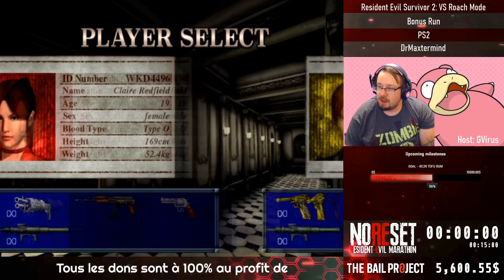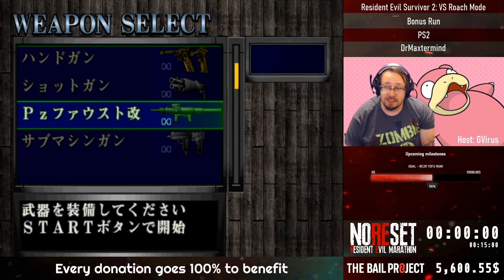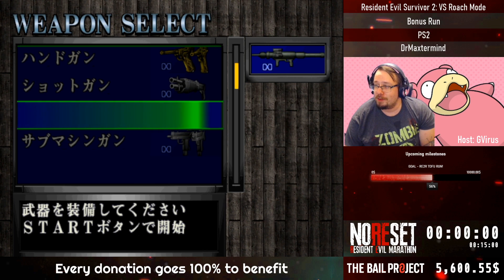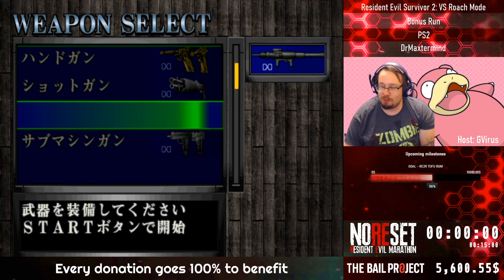In Roach mode you only get one weapon. So we're gonna go with my boy Steve again. I just recently unlocked this and I despise roaches — I hate them. So for maximum stream value and maximum memes, we're gonna go with the infinite rocket launcher in Roach mode.